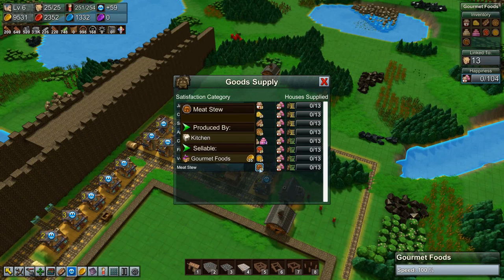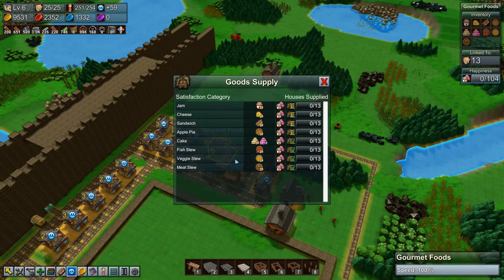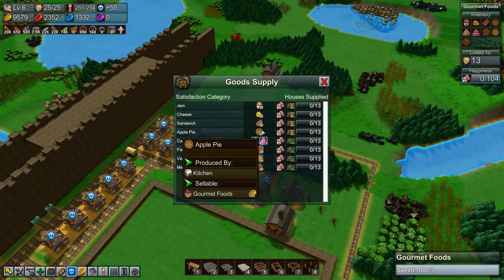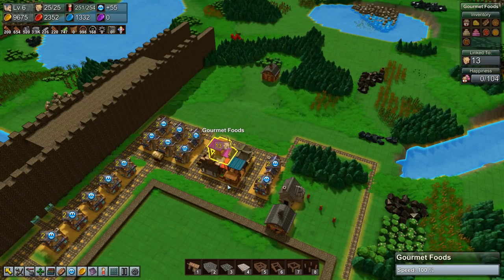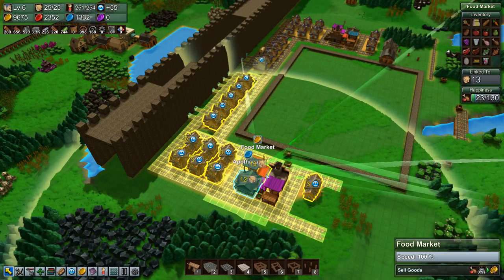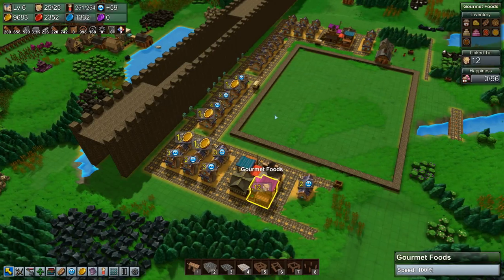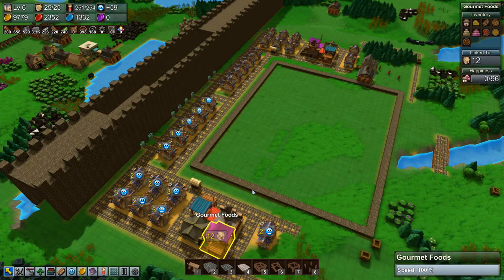35 for meat stew - that is nice. We need to deliver all of these things to the gourmet foods. That is amazing. There were 13 connected there, and how many are connected over here? Also 13. No wait, 12. Okay so we have 25, so that should be everyone connected.